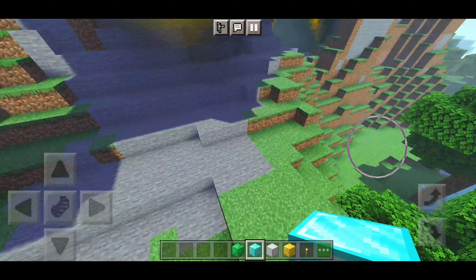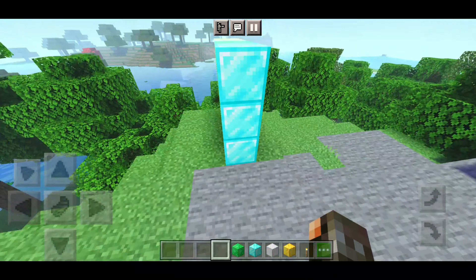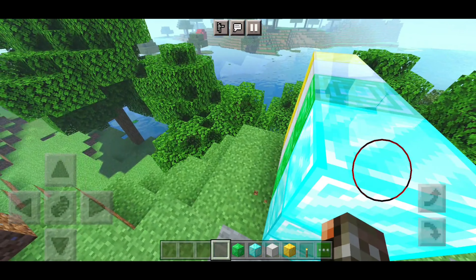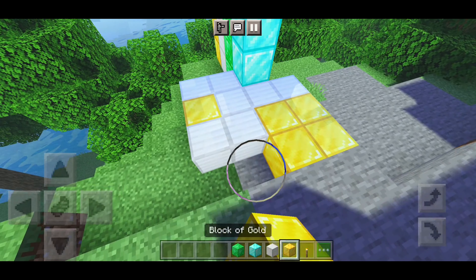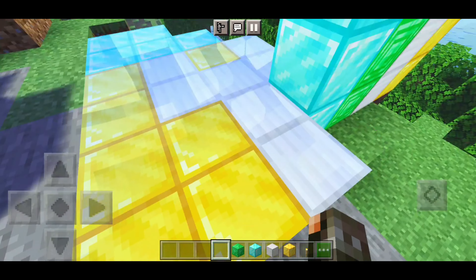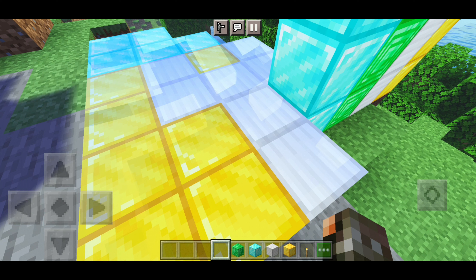There's one more feature: reflections on metallic blocks. The last shader that had this was EVBE. On the sides you don't really see reflections clearly — just a white band signifying reflections are present. To really see them, you need to place blocks on the floor. They're most visible on iron and gold blocks. They look great, especially during sunsets, though on normal daytime they're not as evident as EVBE's.